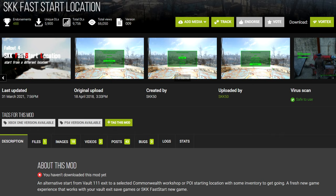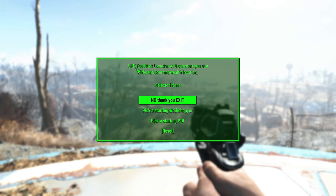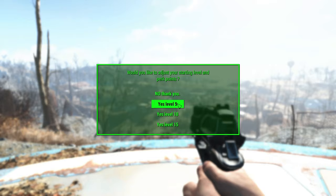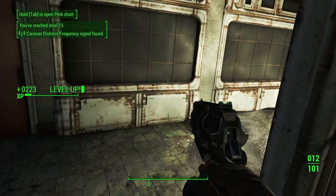A useful companion to this mod by the same author is SKK Fast Start Location. With this mod, after you exit the vault — either by vanilla means or by using SKK Fast Start New Game — you can choose to be teleported to any base game workshop area or 17 other points of interest around the Commonwealth. You can also skip up to level 15 if you want. After teleporting into an area, you get a few seconds of invincibility in case there are enemies around. This is another very simple mod that gets the job done right.